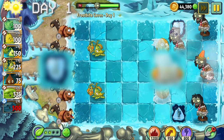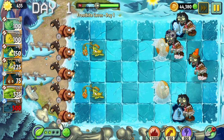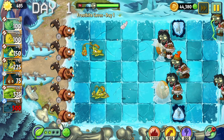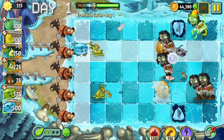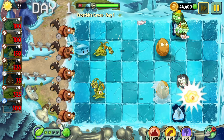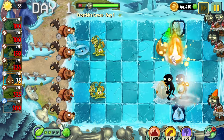Starting with day one, we get introduced to two new world gimmicks: slider tiles and freezing. Slider tiles slide the zombies to a different lane, and freezing renders plants useless unless you throw them out using heat or damage. For example, in this level both of Crazy Dave's nuts are frozen, but using explosive damage we can free them.